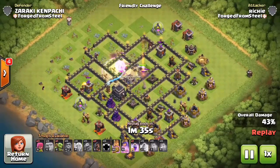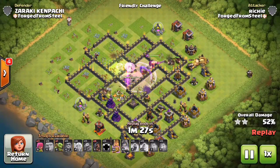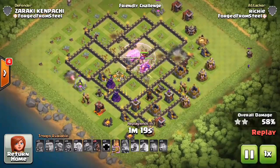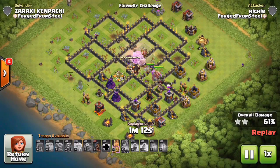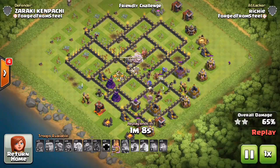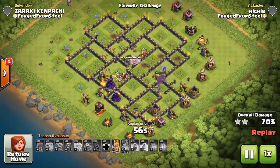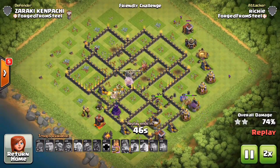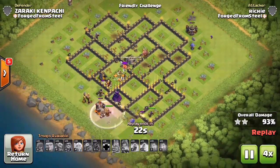Notice in the spell comp that Richie's bringing — a little different. We're used to seeing two heals and two rages, but Richie flipped that and brought three rages and a jump, just to really have a nice path for his heroes and giants into the core of the base. He's going really surgical — not going heavy on the hogs like we used to see. He was just trickling in hogs as the kill squad made its way into the core, dropping a couple on each defense going clockwise around the base, and ended up completely wrecking it. The last defense to go down is that wizard tower right there.